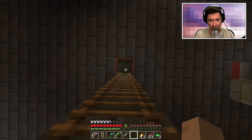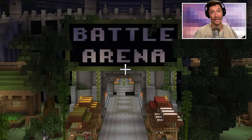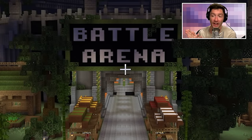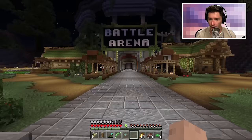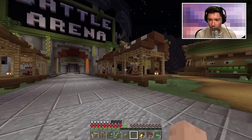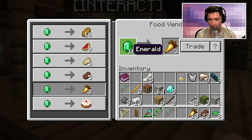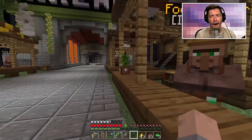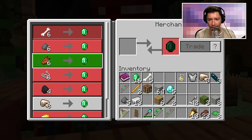Let's go look for a place to test some of these bows. There is a place called the Battle Arena — if that's not the perfect place to test these bows, I don't know what is. There are vendors and merchants out here — a food vendor. I can use my emeralds for that, but I don't think I want to.